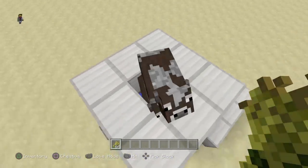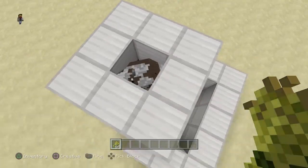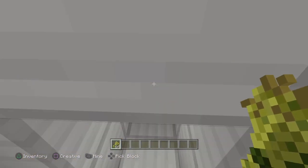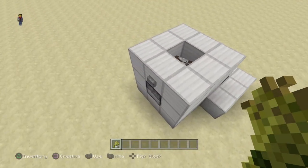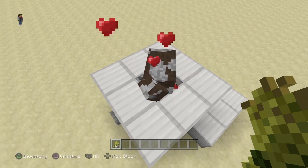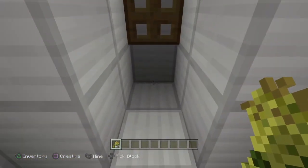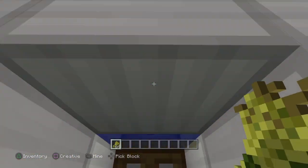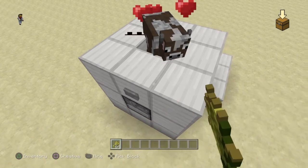We've got our cows here in a 1x1 area, standing on a trapdoor, and when you pop the water in they jump up and you should be able to feed them and then they breed, and then the baby cows will fall out the bottom. The issue is in the Minecraft PS4 Edition.